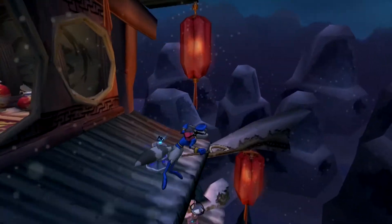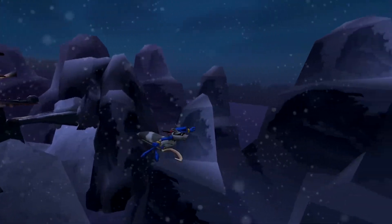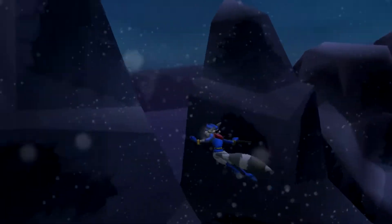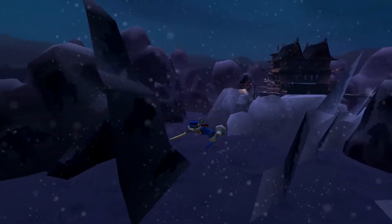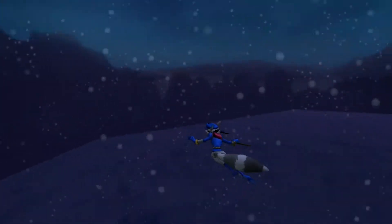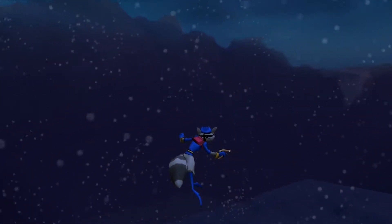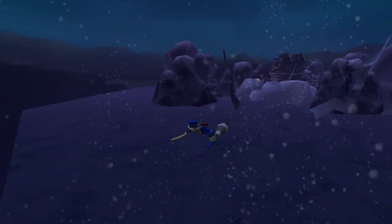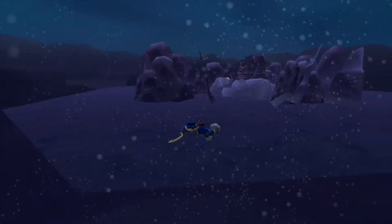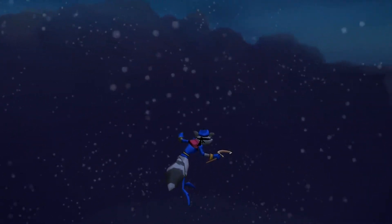I'm not entirely sure what happened here, but while I was making thumbnails for the series, I accidentally triggered this glitch in Panda King's level, The Unseen Foe. As you can see, Sly doesn't quite align himself with the rope he's supposed to slide down, and instead of reaching the end and getting off like normal, he just continues on sliding for eternity.